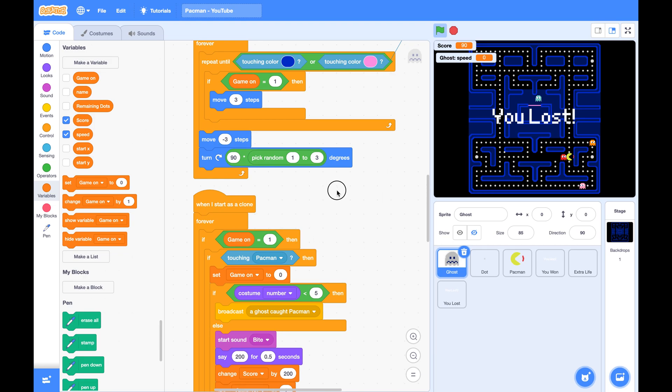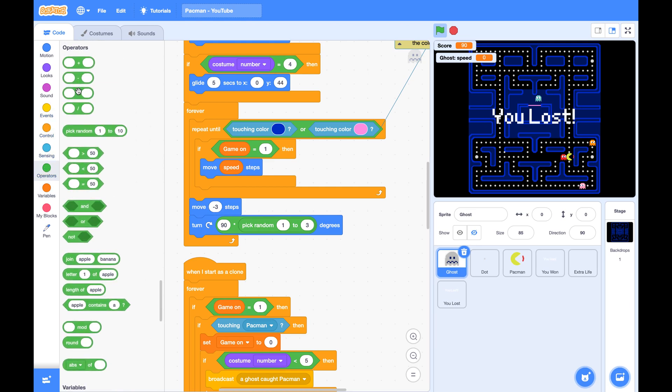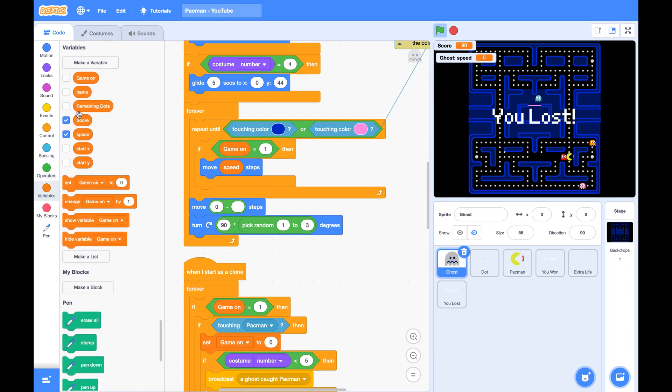Find this script. Instead of always moving three steps, we will replace three with speed. Also here, minus three steps, we will use zero minus speed. The speed can sometimes be three, sometimes be two, depending on the ghost's costumes.